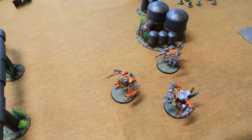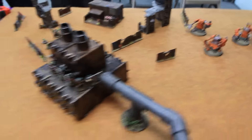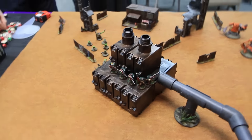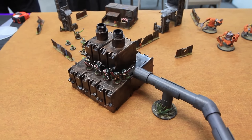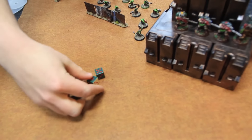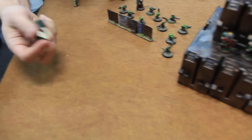Movement phase for the orcs on turn one. These guys shuffle up this way, these guys shuffle around to try to take out my scouts, these guys shuffle up this way, and these guys shuffle over here. His flyers are still in reserve. Shooting phase: seven grots can see and are within range of one scout, hitting on fours. Three hits. Strength three, wounding on fives — nothing.